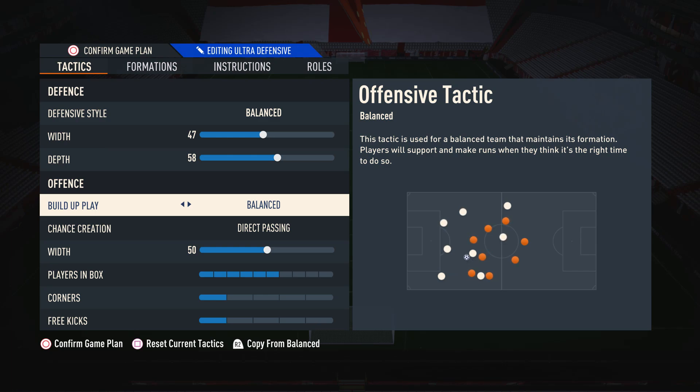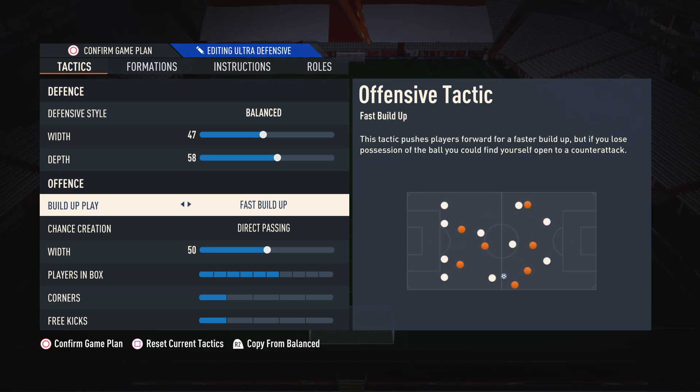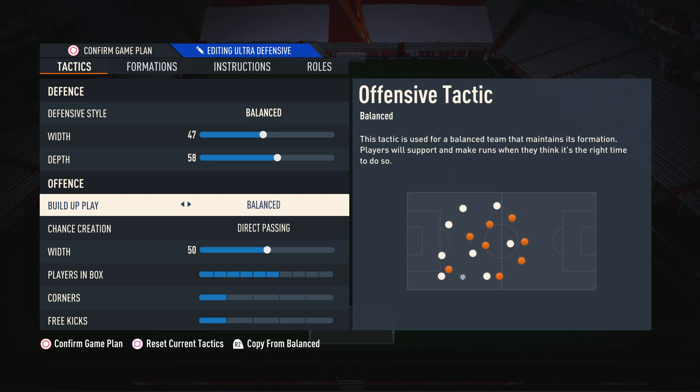Moving on to build-up play, I suggest you have this on balance. This is because it is definitely the most controlled and most consistent form of build-up play in FIFA 23. Something like fast build-up is very good when the gameplay is fast, but it very rarely is. If you try and use fast build-up on laggy gameplay, you're going to have a very tough time because your players are moving quicker than you're able to link up the play due to delayed inputs. So balance is definitely the best in most scenarios.